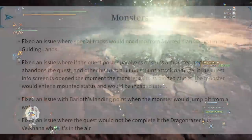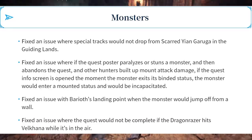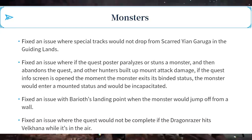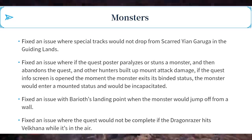Next we have changes to monsters. Number one: fixed an issue where special tracks would not drop from scarred Yian Garuga in the guiding lands — yeah, that's a problem. Number two: fixed an issue where if the quest poster paralyzes or stuns a monster and then abandons the quest, and other hunters built up mount attack damage, if the quest information screen is opened the moment the monster exits its bound status, the monster would enter a mounted status and be incapacitated. How did they even figure out that was occurring? That's pretty wild.